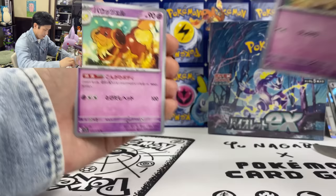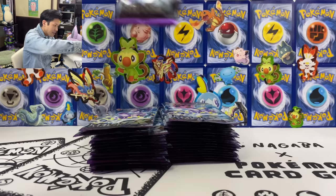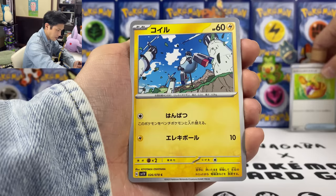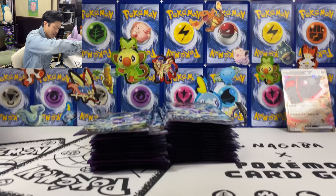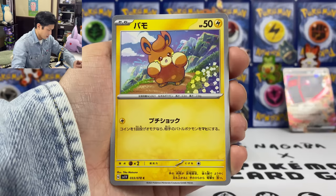Last pack magic — can I get the last pack magic? Okay we got them both in the same pack! All right let's clean the table. Got the Scarlet packs out — this is my favorite of the two, so let's go. Hopefully the pulls will be as good as the first box. I'm actually quite satisfied with the first box. We got the Picnic Basket — heal 30 HP for all Pokemon including your opponent.